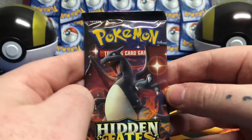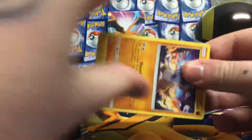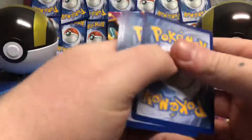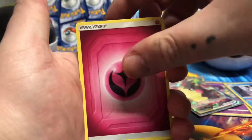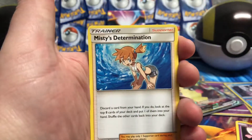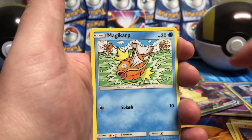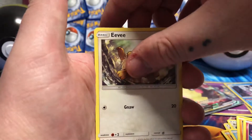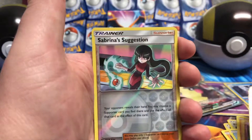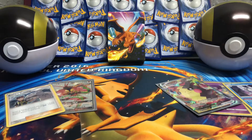And now we have the big man — the final pack of Hidden Fates, the penultimate pack of the video. There's a code card. We'll go for a Fire Energy, Fairy Energy. Jinx, Misty's Determination, Brock's Pewter City Gym, Cubone, Magicarp, Geodude, Clefairy, Eevee. The next one's a reverse — Reverse Holo Sabrina's Suggestion. And a Wheezing Regular Rare. Hidden Fates flocked out on the final pack.